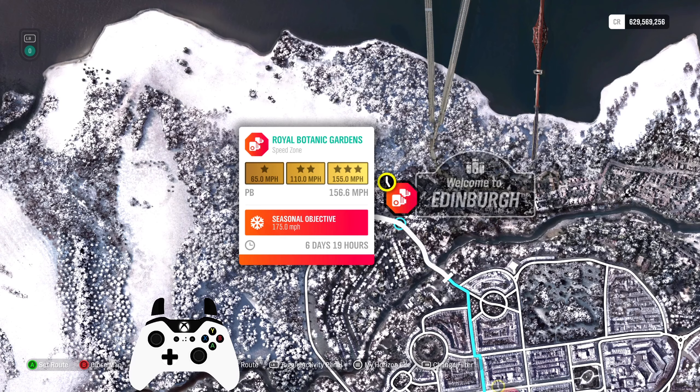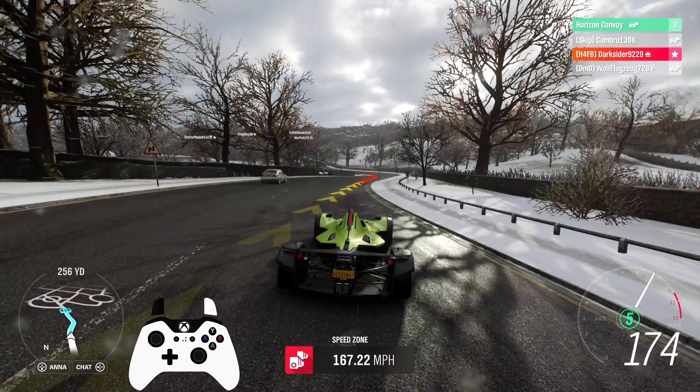Next, Royal Botanic Gardens Speed Zone, 175 miles per hour. I'd say for this one any car from my previous Speed Zone video from Winter 30 will most probably be able to get it. You can apply the same strategy and clear the fences around the road if you feel like they stand in your way. Same will go with the street poles in the middle of the road for the following speed trap.